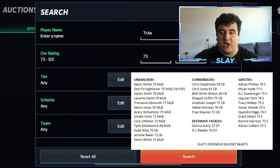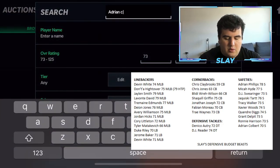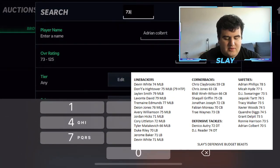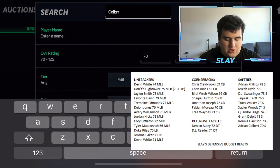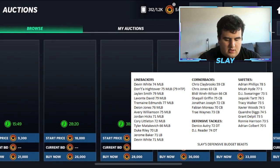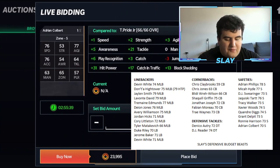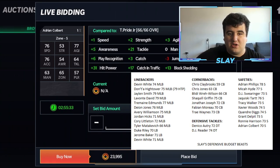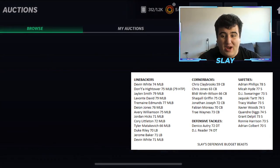For defensive tackles, check out Danico Autry and DJ Reader. Moving to safeties, they tend to be a bit more expensive like linebackers. Adrian Colbert at 71 overall is available for 23k — he has 76 speed and his hit power is plus 31 from my current safety, so the hit power on this card is baller. He's a great safety at that price.